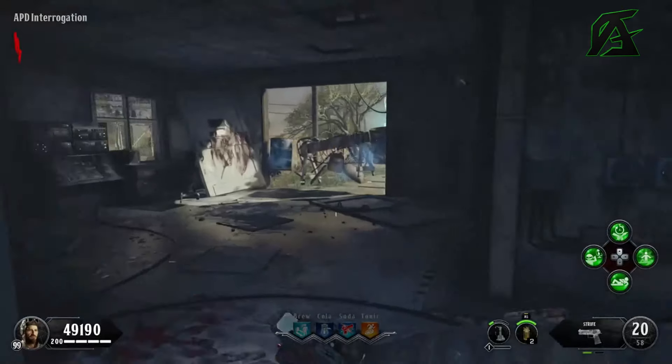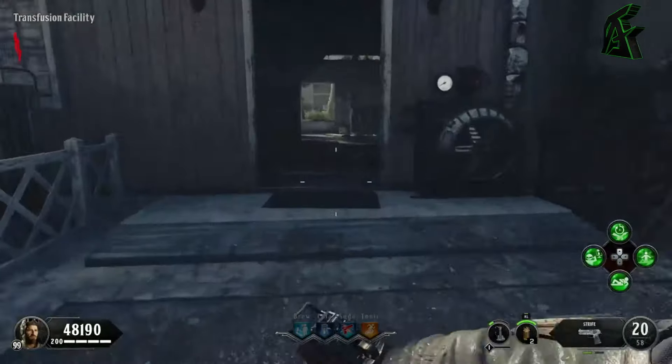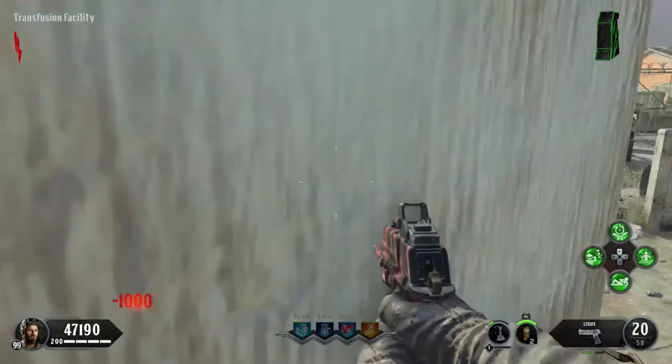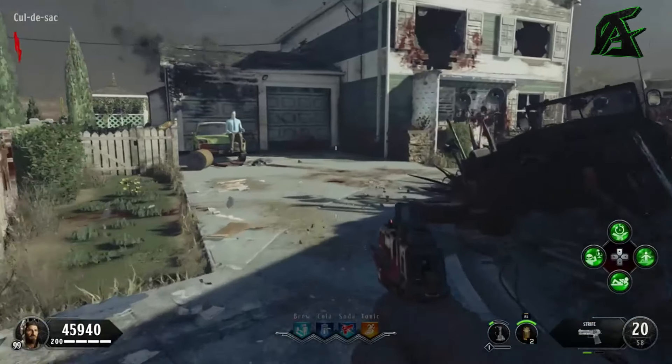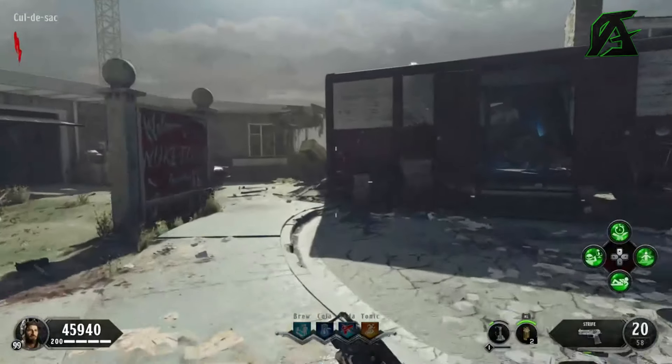For the second part, you're going to have to make your way to the cul-de-sac — either go left or right from the spawn. I'm going to go left from here to APD interrogation, then we're going to go through the transfusion facility or the brown house, and from the brown house we're going to go into the middle here, so open this door and then go left once again to open up this area.